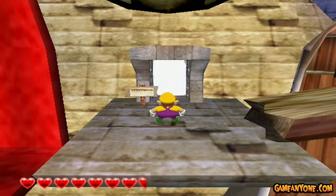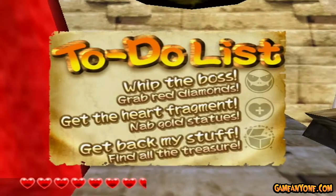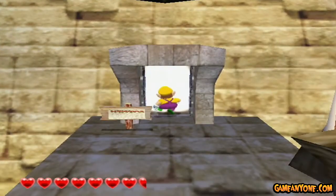Hello everyone, this is Roxas1359. Welcome back to Let's Play Wario World. Last time, we tackled Mirror Mansion and showed why we hated the Son of the Mask. In this episode, we're going to be tackling the final regular stage in the game, Pecan Sands, with our final to-do list, which is the same as them all.